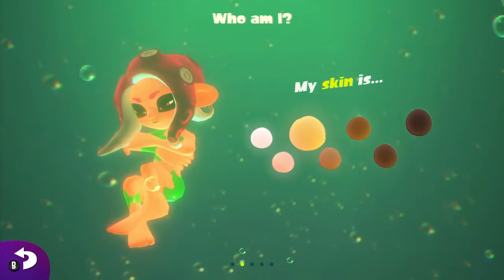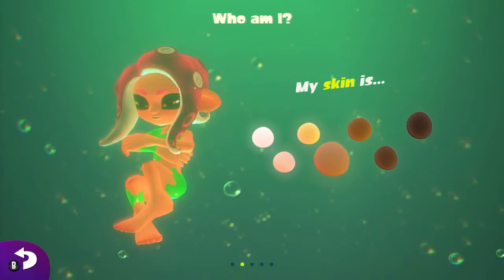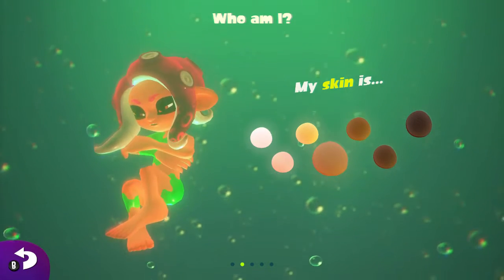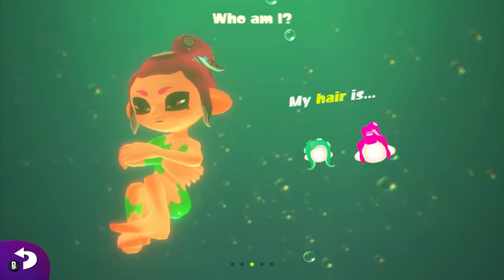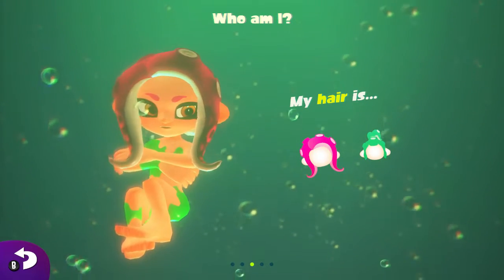This is actually on a different default skin tone for the octoling. Because in promotional material, the girl inkling — really the only one I should say — is a little bit darker skin tone. So there are these different options. I'm just gonna go with that. You have a ponytail option, other than the default pair here.